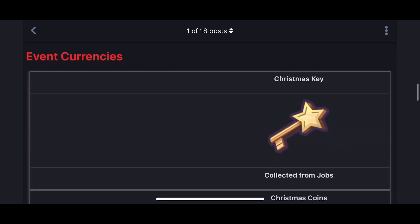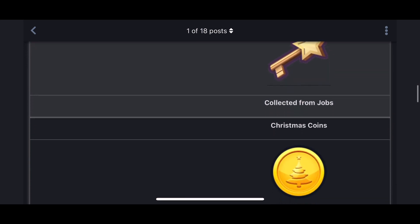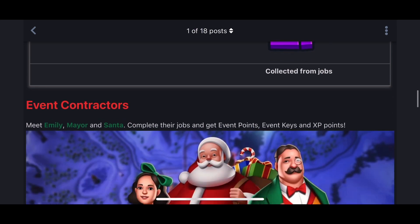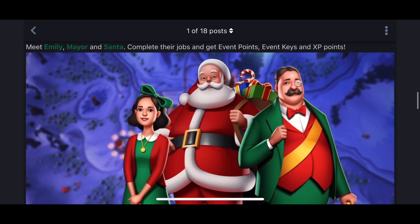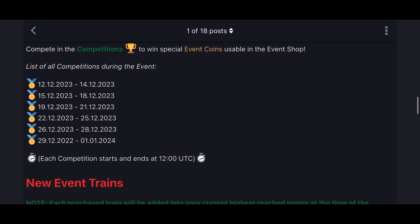As usual, there are three types of event currency: Christmas keys — the event keys you can exchange for trains, 4,000 for the legendary — Christmas coins, which come from competitions, and EPs. You have three contractors: Emily, Mayor, and Center. They give you jobs, and eventually you gain more EPs, climb the ranking chart, and get 350 coins. Accumulate 1,000 event coins by winning three first competitions.